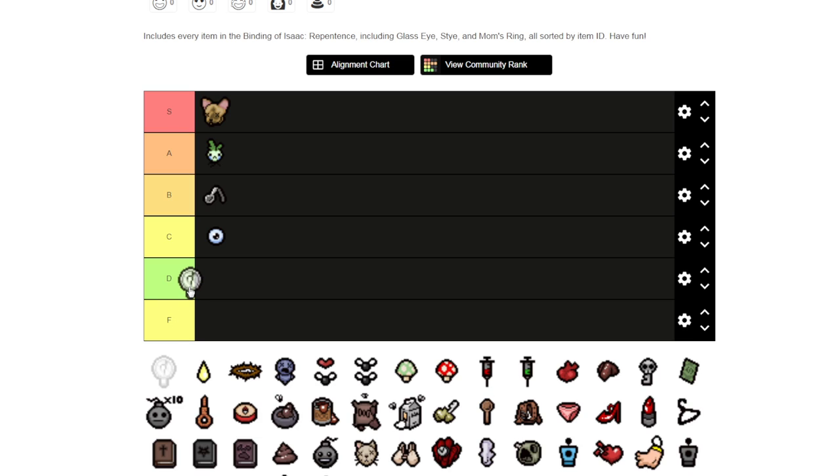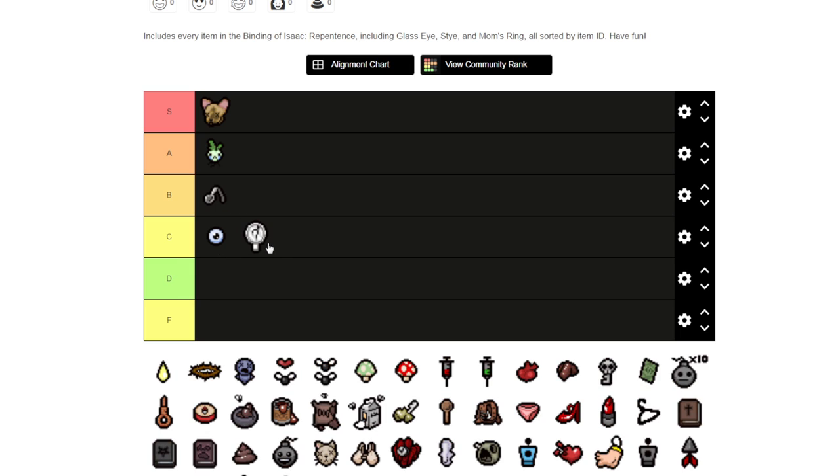My Reflection I'm going to say C tier. It's pretty good for range and shot speed — it's a huge range upgrade. The downside is of course it's reflective tears, so they're going to come back at you. If you have something like Ipecac, it's going to be kind of problematic.